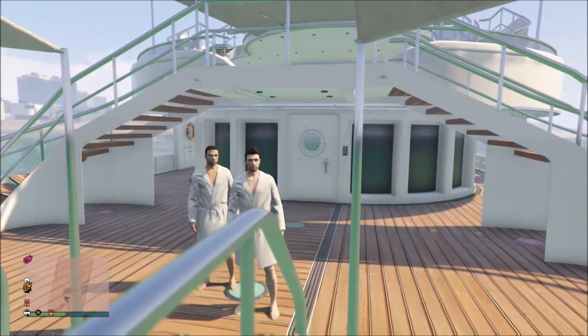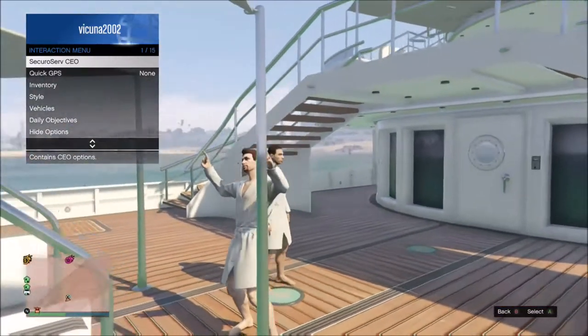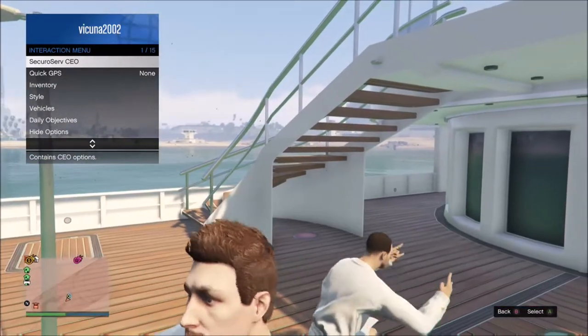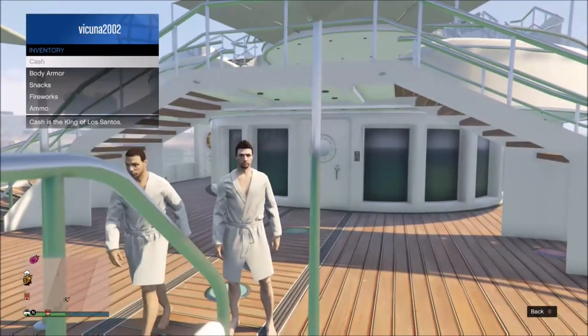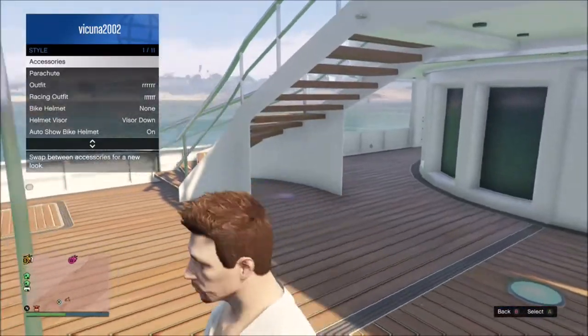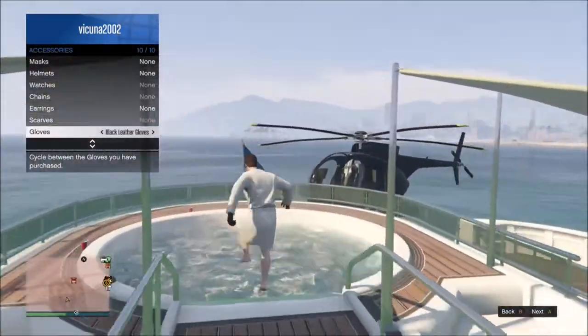But once you actually get to the yacht, you want to make sure you're in a CEO and that you are the host of the CEO. Then you want to go to Style and Accessories, go to the gloves, and push right on the gloves — make sure you guys do have some gloves on.